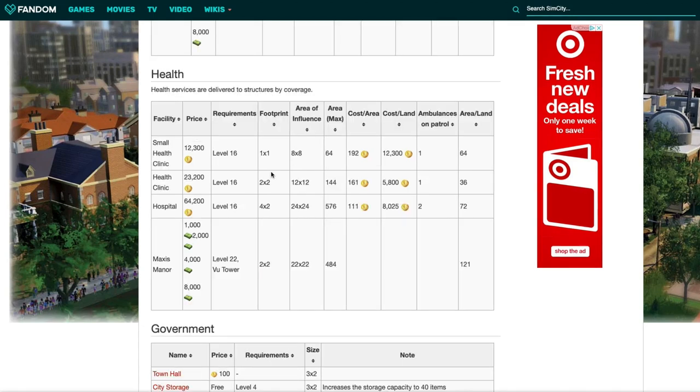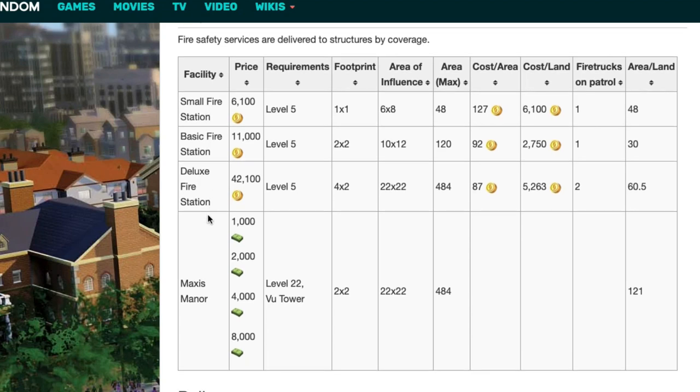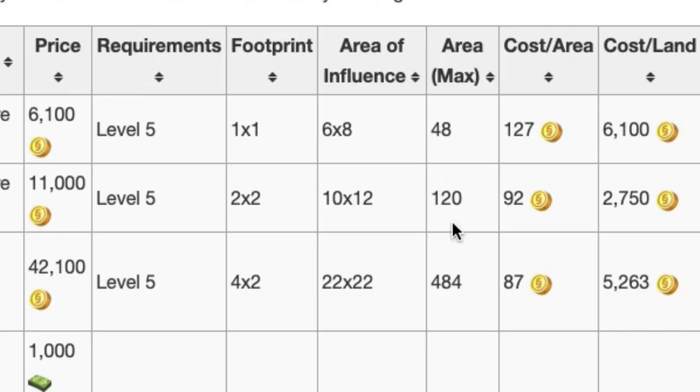Let's get into the pricing. You have your small fire station at 6,100 simoleons, your basic fire station at 11,000 simoleons, and your deluxe fire station at 42,000. So obviously you're spending more with the basic and the deluxe, but it is well worth it when you look at the area of influence, or just your coverage.